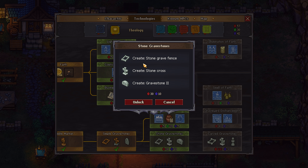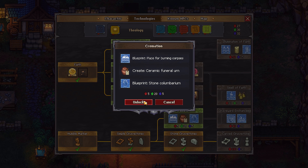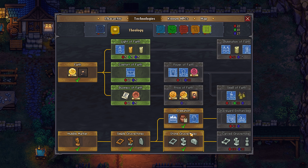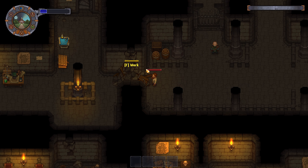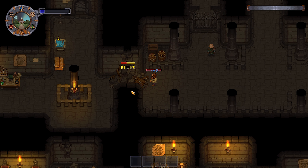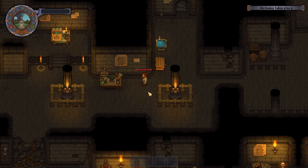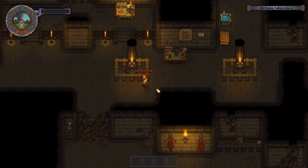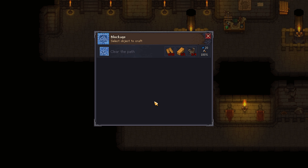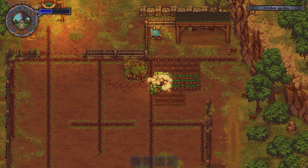Once I had all the beams, I decided to unlock more technologies. I looked at the stone gravestones — I could make the stone cross and stone fencing, which would further increase the quality of the graveyard. I also got the cremation talent but don't actually end up using it because I didn't come close to filling out the graveyard in the first 100 days. I came back down underneath my house and cleared out this path — I had the wooden beams so I could do that. That was a handy shortcut to get to the church very quickly, making it much easier to get paper, books, or scrolls.